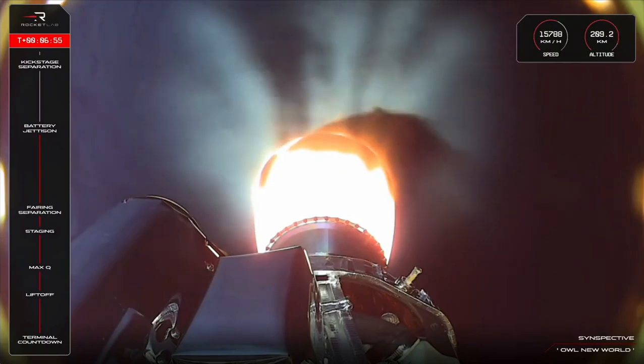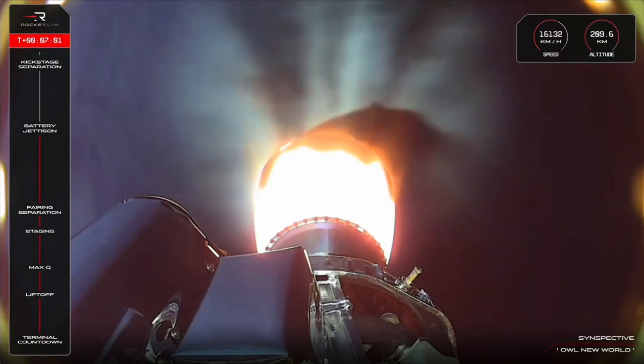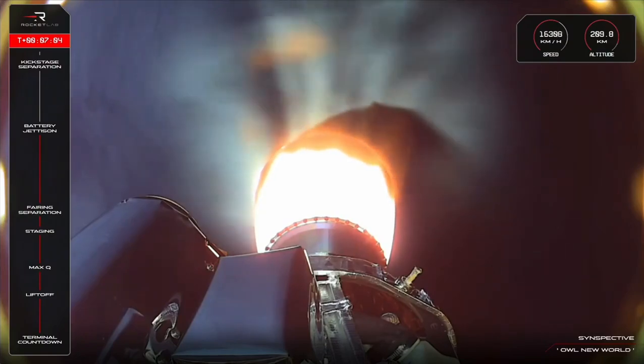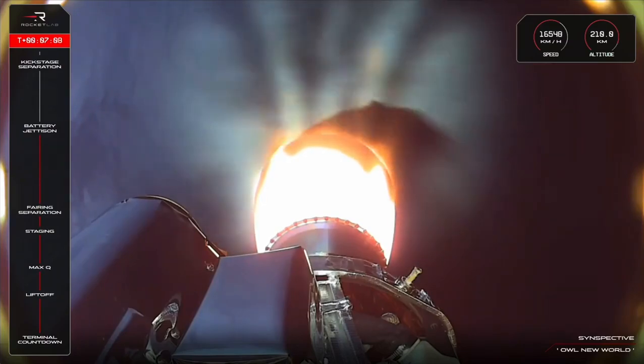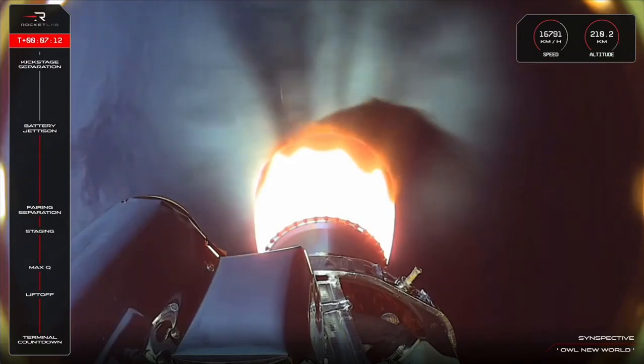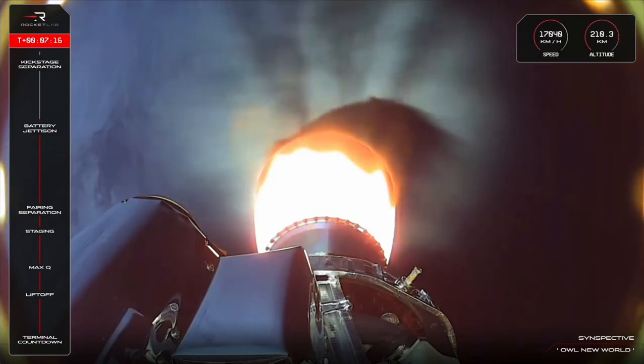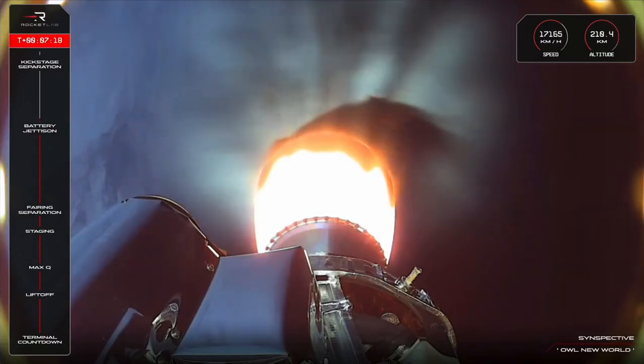We've got about 2 minutes left of engine burn time for the second stage before we come up on the next set of events for Electron. Those will be SECO — second engine cutoff — when the engine shuts down in preparation for kickstage separation, repeating the actions we saw earlier between Electron's first and second stages. We are expecting SECO to take place at around 9 minutes and 13 seconds into flight, so not long to go now.